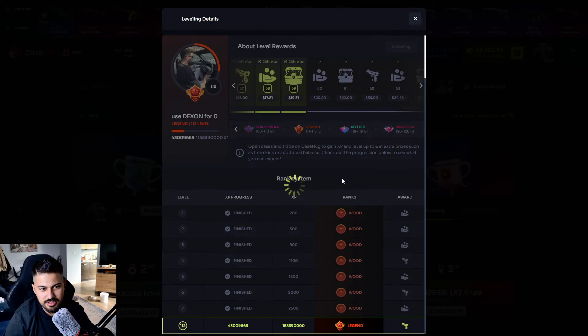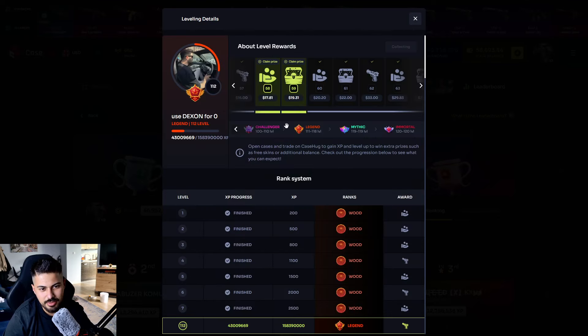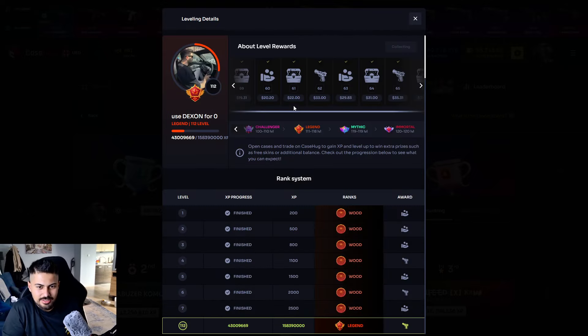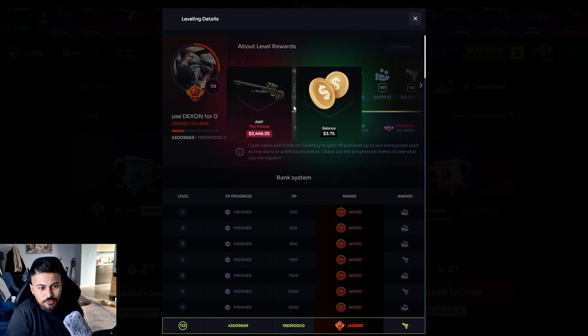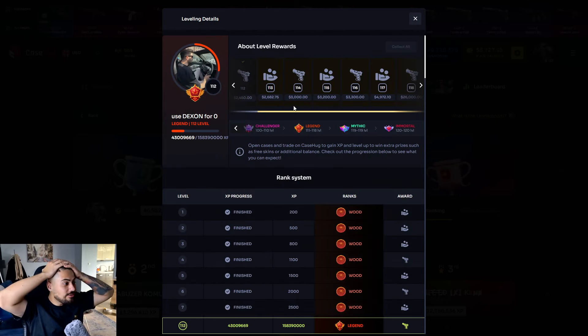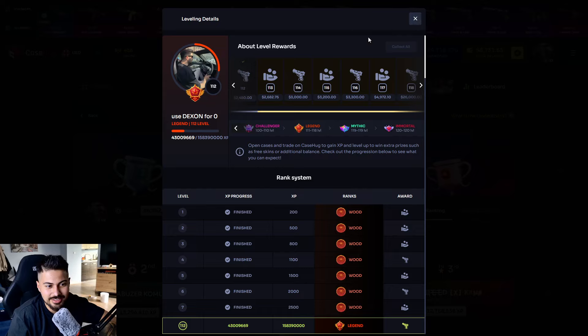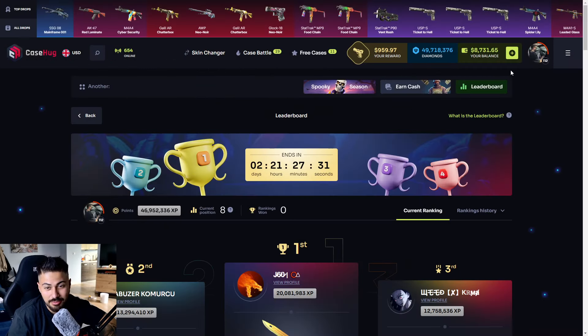I hope it's gonna be fast, let's see. It's free, by the way. You're getting free skins, free balance — who doesn't want this? Let's see the other one. Oh, two thousand dollars! I got a free skin worth two thousand dollars! What the f**k, oh my god, that was insane! That was what I'm talking about actually.